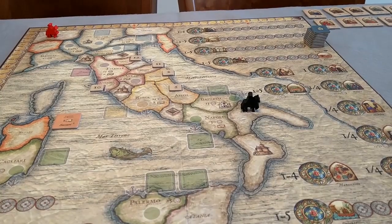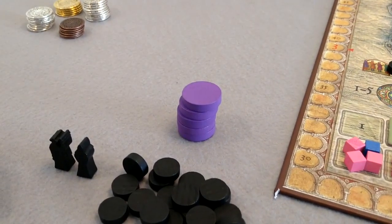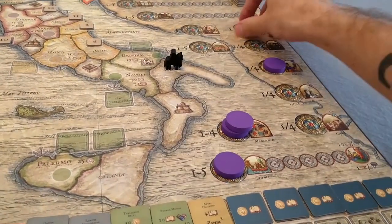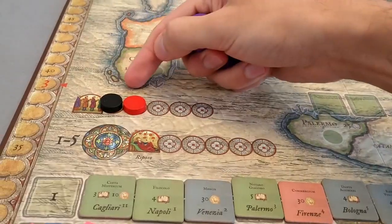Now that we know where to get points, let me explain the flow of the game — what you do during your go. You're gonna take all five action discs, the big purple ones, and place them on the action spots. As soon as you use all the discs, pick them up and pass them to the next player on the order track.